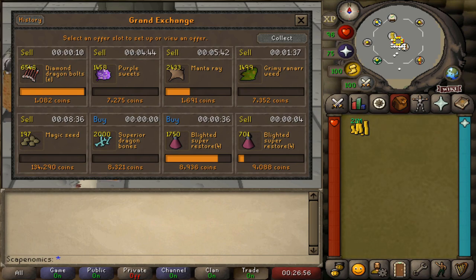Looking so far so good on this session. Currently, we've made the most off the Blighted Super Restores — we're about 160k in profit on those. We're about 25 minutes into the session, just starting to hit the groove a little bit. We have a lot of profitable stuff that's just taking a little bit longer than I'd like — the Purple Sweets, Magic Seeds, and Grimy Ranar all have great margins but are going to take a little bit longer to sell.